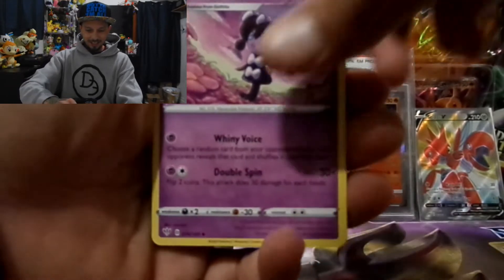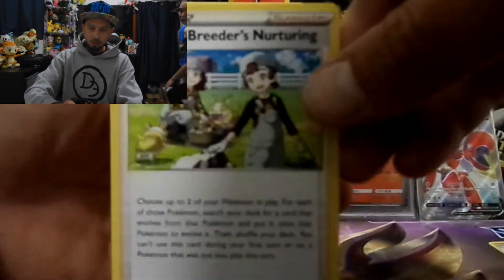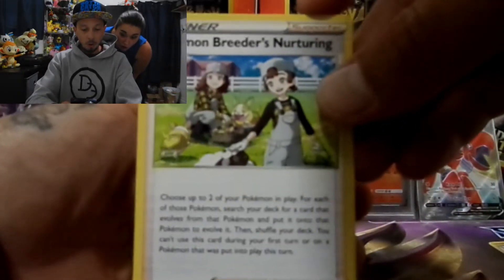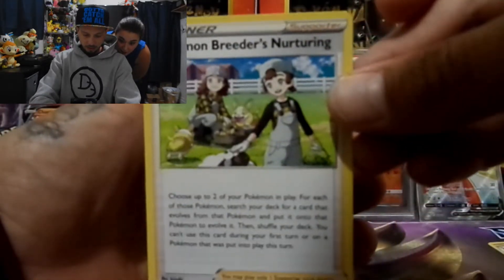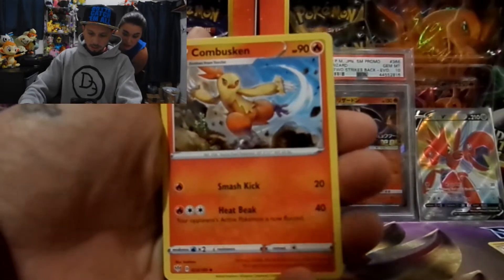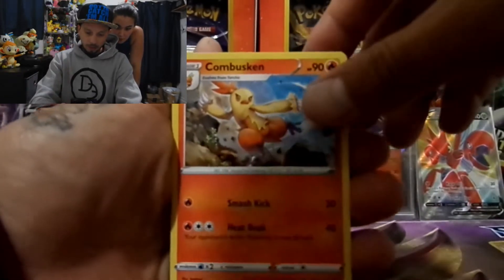Electric energy, Gothrita, Pokémon Breeders' Nurturing — holy man that's a tongue twister, Pokémon Breeders' Nurturing, look how cute they are! And there's a rainbow secret rare of that card too! Oh, is there? Yeah, buddy — my buddy Jamie actually pulled it off camera though.